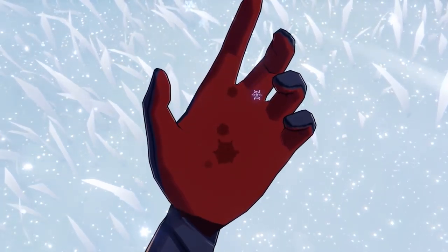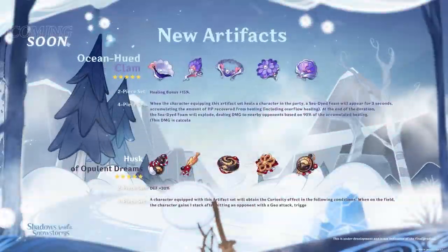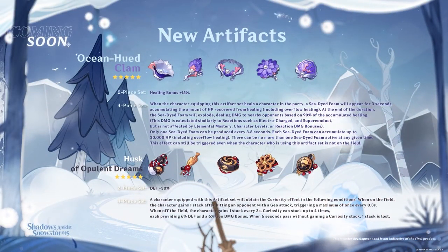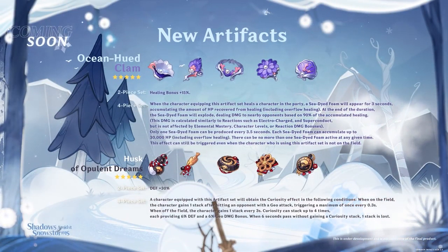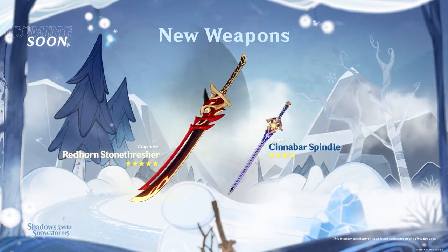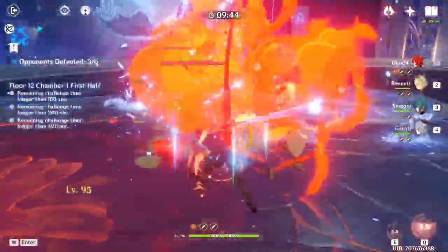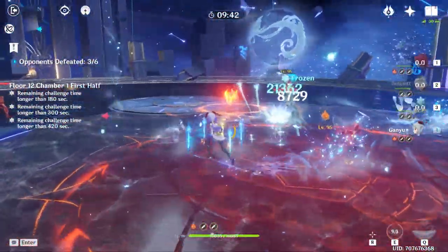The first thing that will make him an even better character than before will be the new artifact set, Husk of Opulent Dreams. This new set will most likely be one of his best in slot. The next thing will be the new 4-star weapon coming in version 2.3, which all of us will receive for free and can refine all the way to max refinement. With only these two indirect buffs, Albedo will become a very good character in the long run.